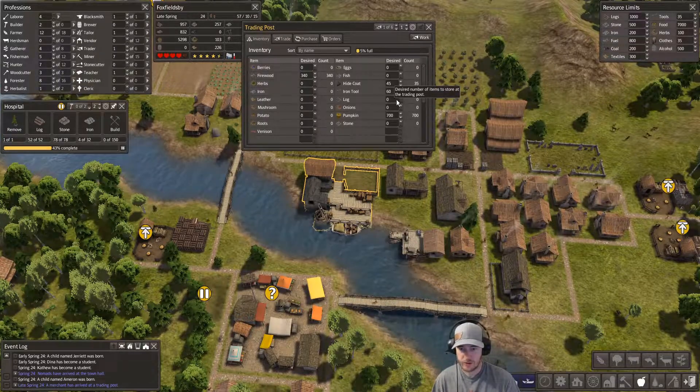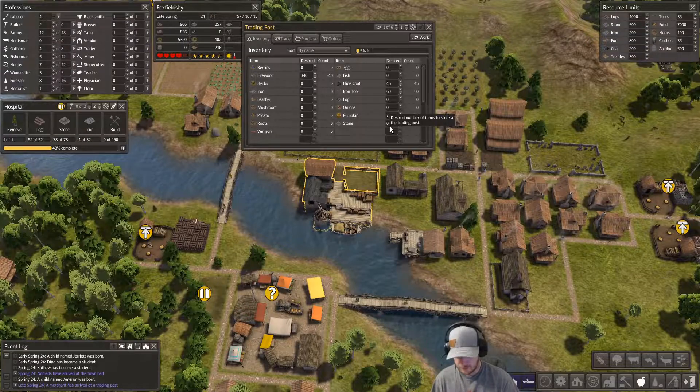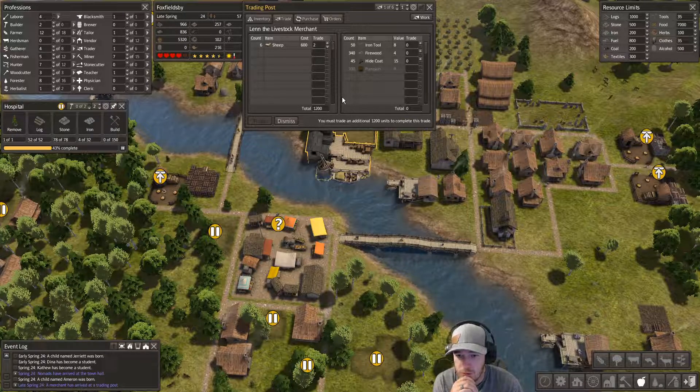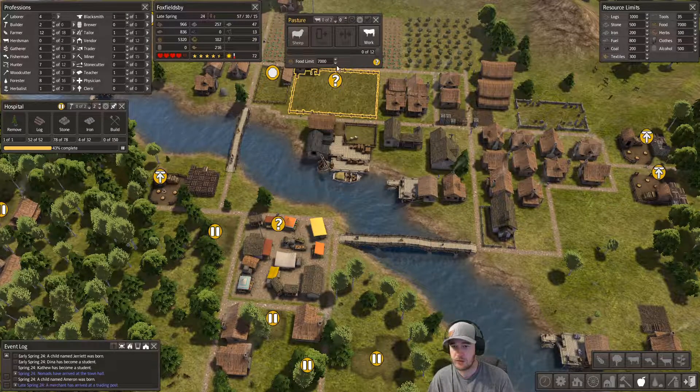The merchant is here again. I don't really think we've got enough to trade. What's our fuel doing - it's capped, that's good. What do you got - sheep! 300 firewood does it. Trade. We'll add sheep here, and we need at least one herdsman.